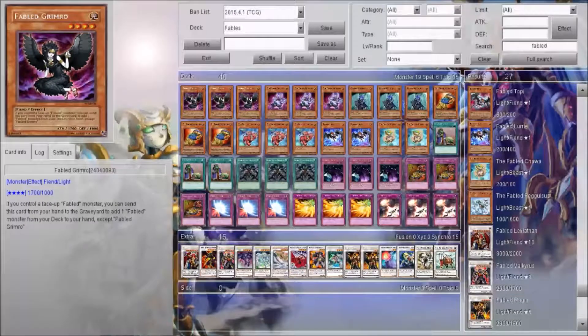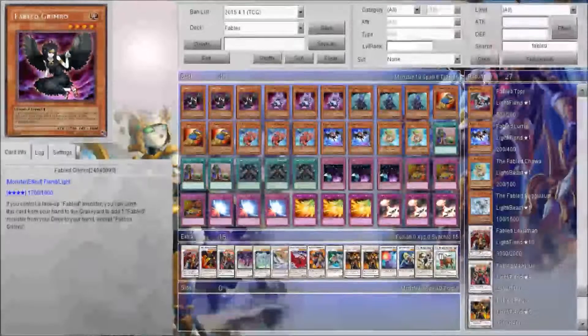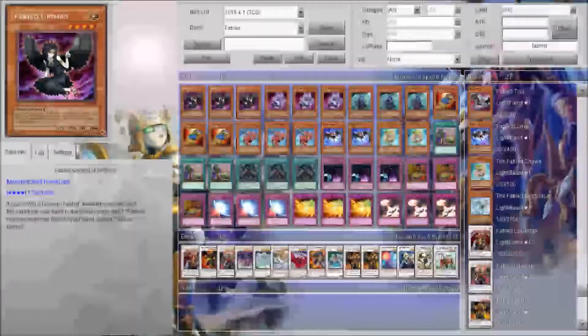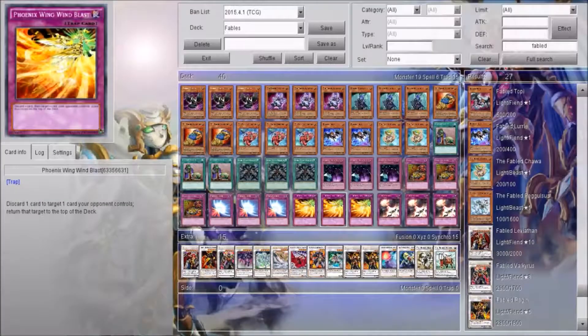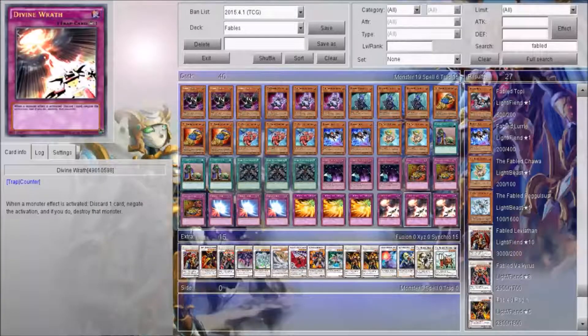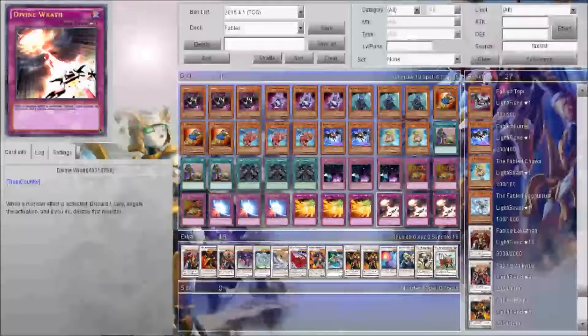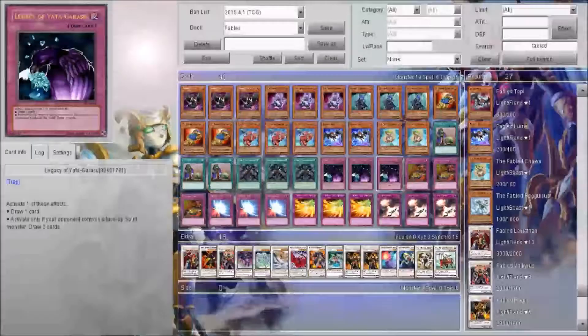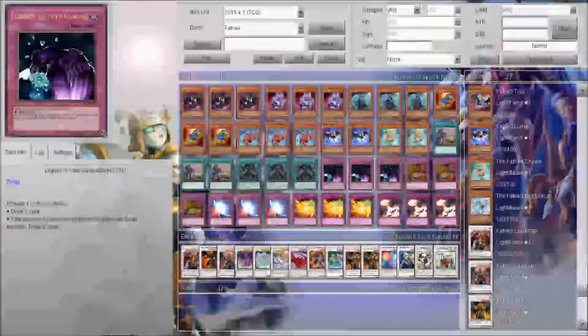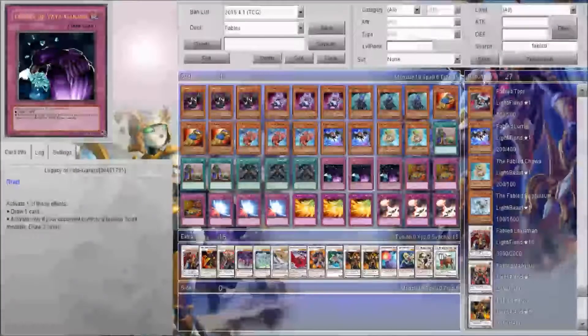If you don't know what Fables are, they get effects when they're sent to the graveyard from the hand. Most of them special summon themselves when they're sent to the graveyard. We got a lot of cards to discard cards from the hand, like Phoenix Wing Wind Blast, Divine Wrath, Darkworld Villains, and other cards that allow us to draw. So we got some draw power and some cards to discard.